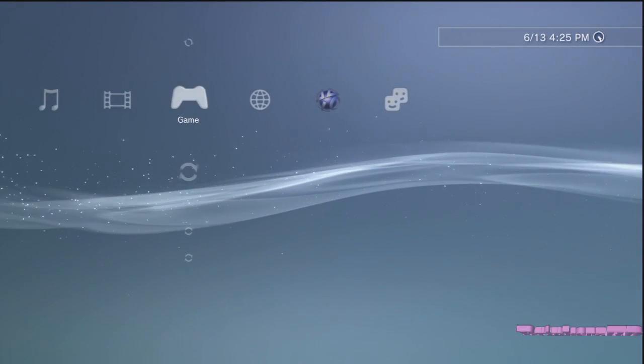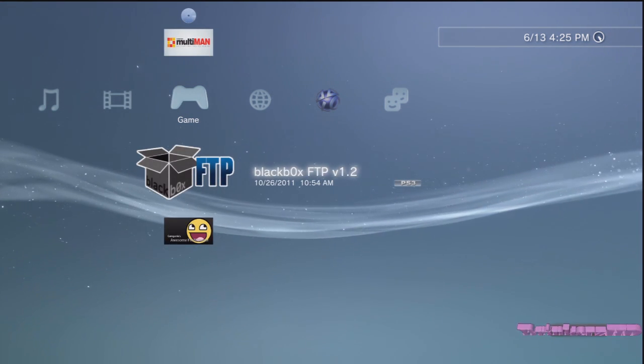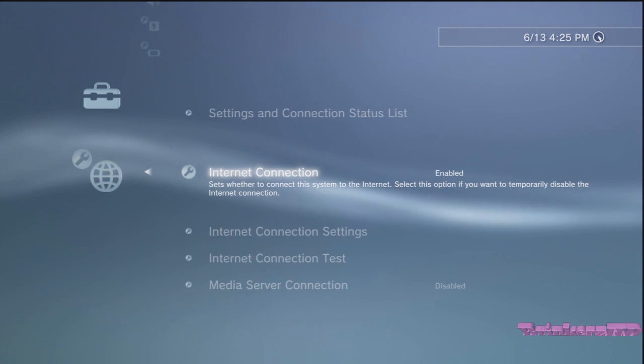Wait for the game to exit. Once the game has come off, go back onto your computer to do some more FTP work. Load Black Box again, but this time go to network settings and turn your internet back on, load Black Box, and meet me on the computer.